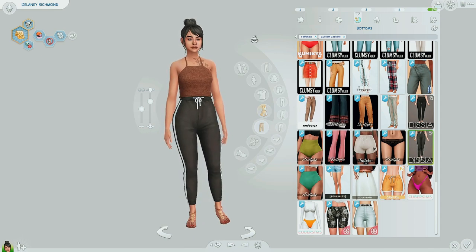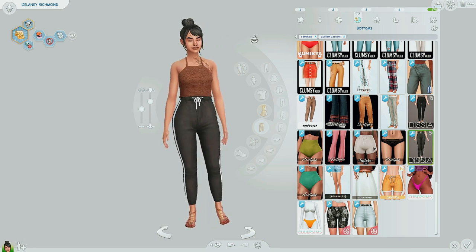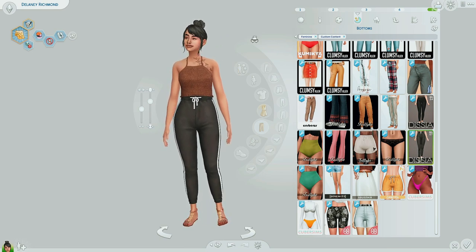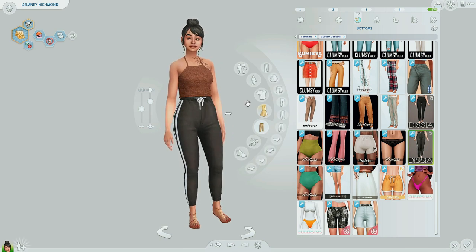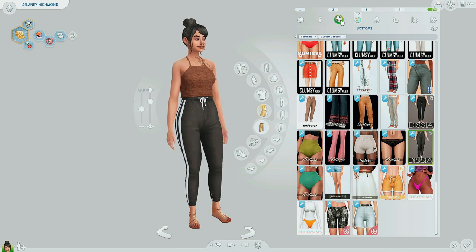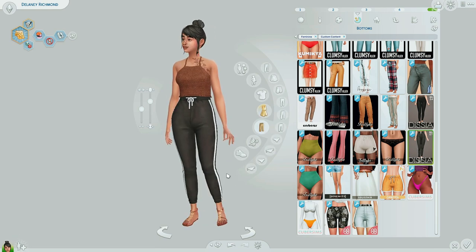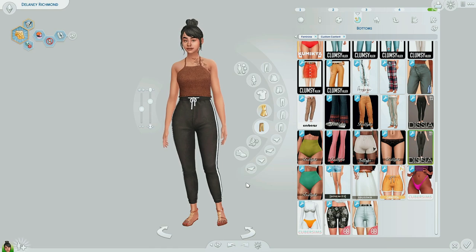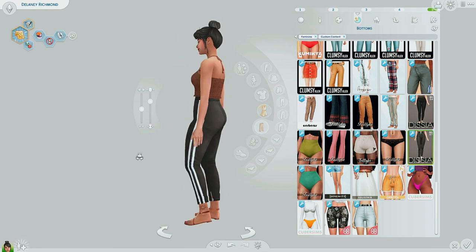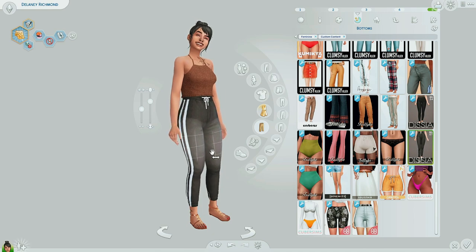Number five on the list are these joggers by Disya. The reason I put them as the last pick is because I use these all the time for both sleepwear and athletic wear, and sometimes outerwear. All of your Sims kind of need a good jogger — to work out in or to sleep in. This is going to be the last pick for my bottoms. I really love these. Use them all the time. Definitely pick them up.